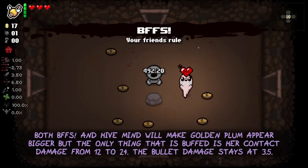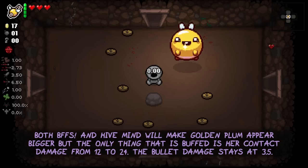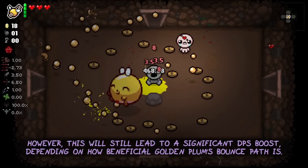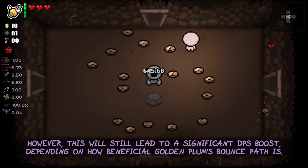Both BFFs and the Hive Mind item will make Golden Plum appear bigger, but the only thing that is buffed is your contact damage from 12 to 24. Your bullet damage stays at 3.5. However, this will still lead to a significant DPS boost depending on how beneficial Golden Plum's bouncing path is.